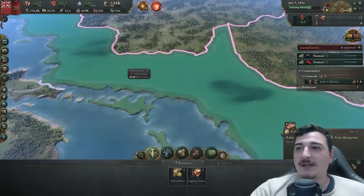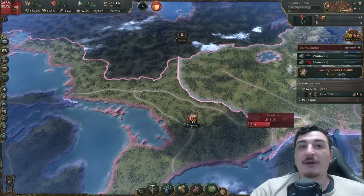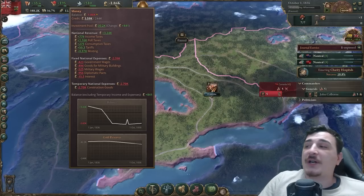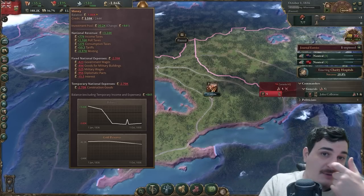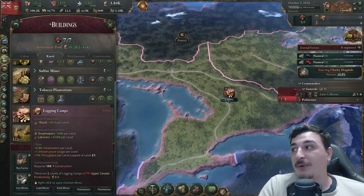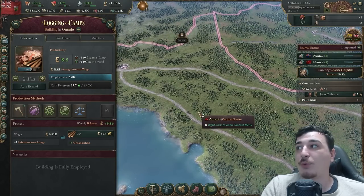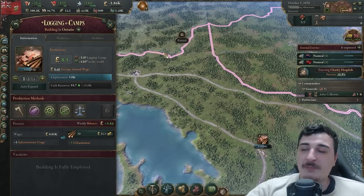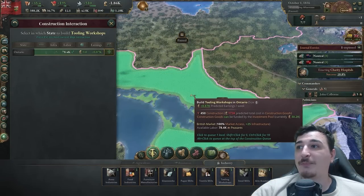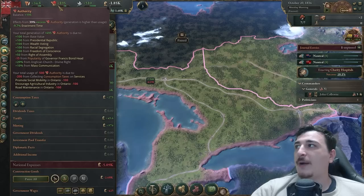I'm going to queue up two more lumber mills so I have enough basic lumber before building anything else, and now we can also get those charity hospitals. We're building the second lumber camp and we're not losing 2,000 pounds anymore — we're losing 1,860 because we have some people employed making money from the first lumber camp. If we hover over, we can see 5,000 people employed making us a little money, though lumber mills alone won't produce too much economy.